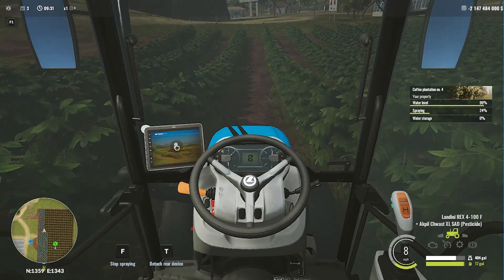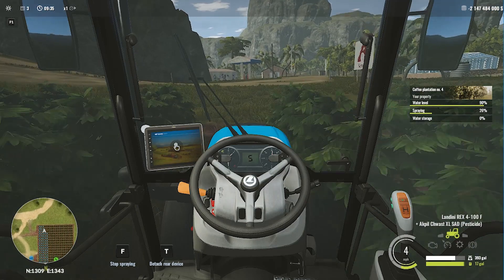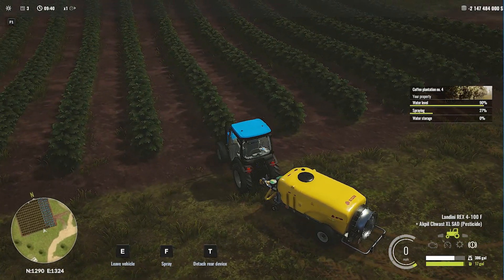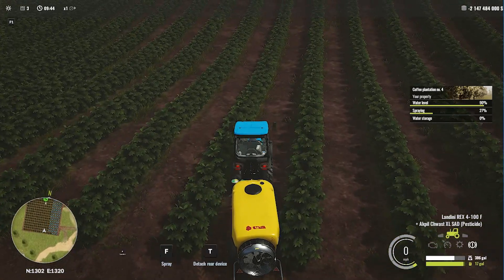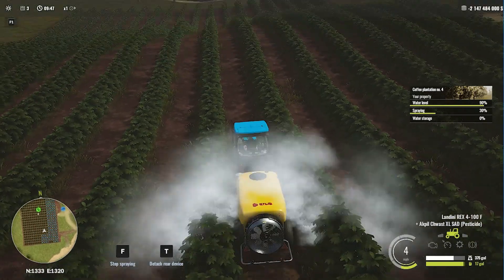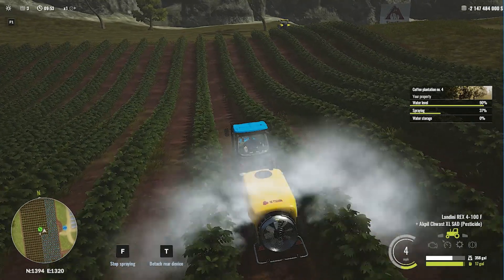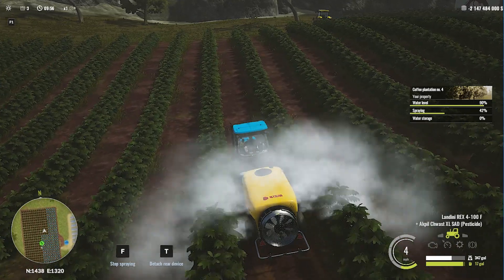In one round, this sprayer can fertilize or spray three rows of plants, so I'll turn after every three rows. You can see that in this way we can spray the whole field in no time — we can spray three rows of coffee plants at the same time. Let's do this quickly because in this same episode I want to harvest some coffee.